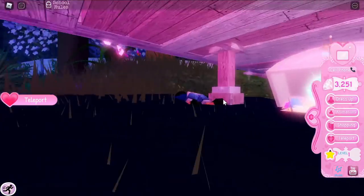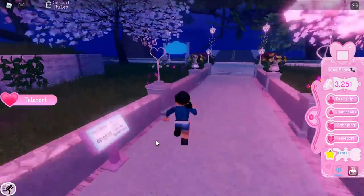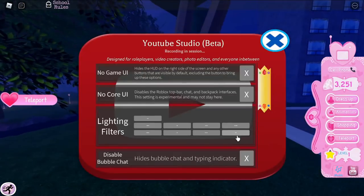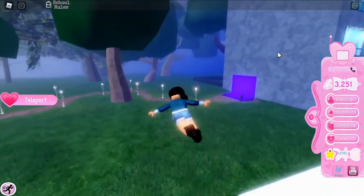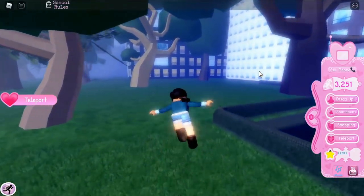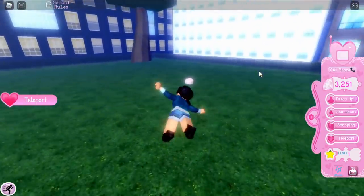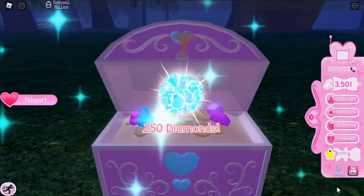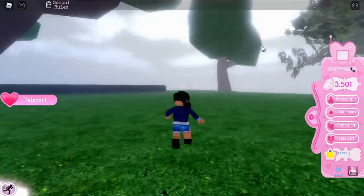After the bridge, exit to the right and keep flying in that direction. You'll pass the green screen area and then see an empty field. Fly into the middle of the field — it may take a moment to load — and open the chest there for 250 diamonds.